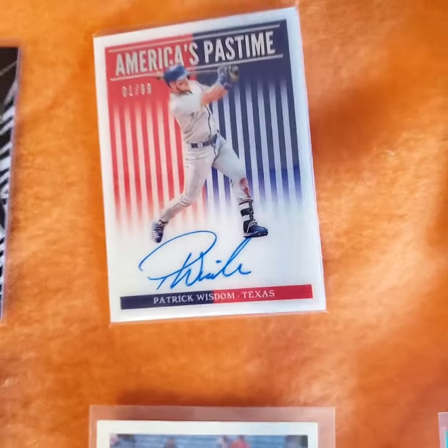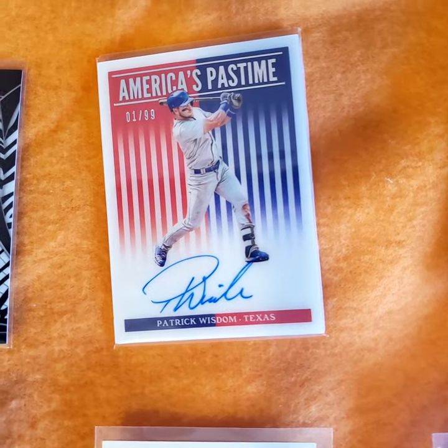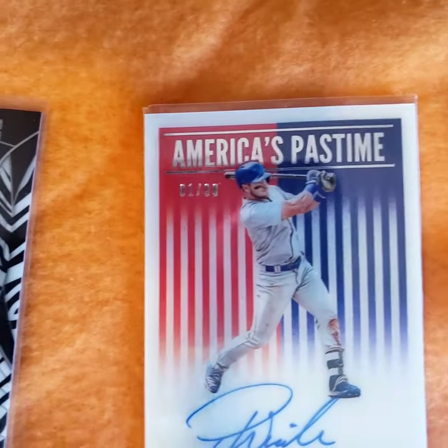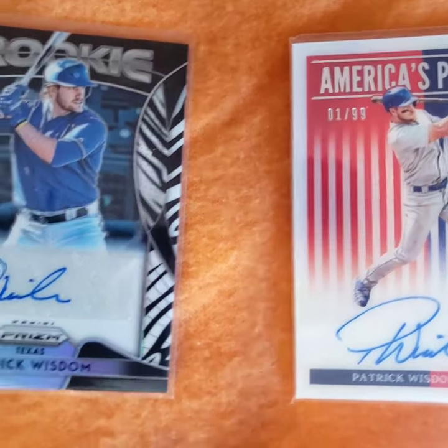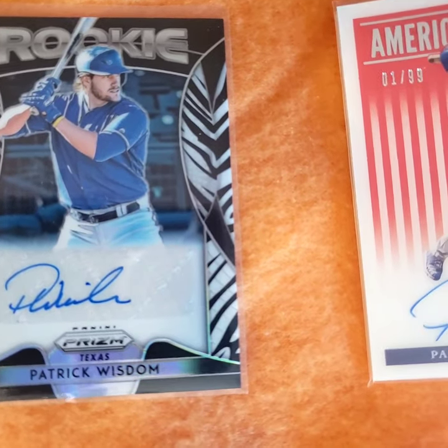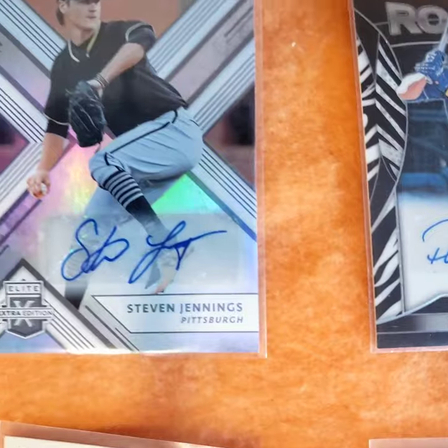There's a couple more Wisdom cards - American Pastime. Wisdom autograph, so cheap - he's a big bopper. Prism autograph. Here's the Elite card.